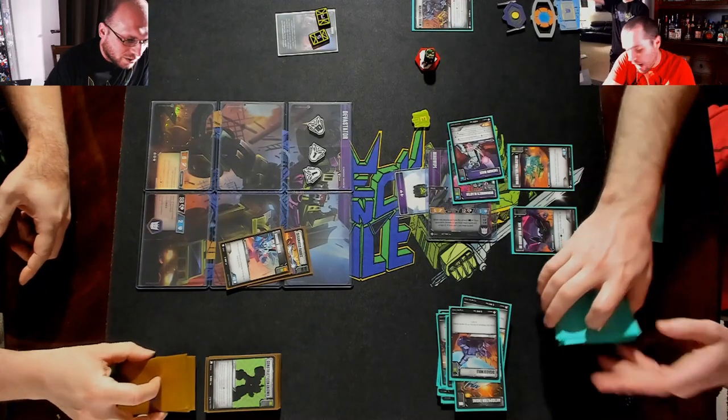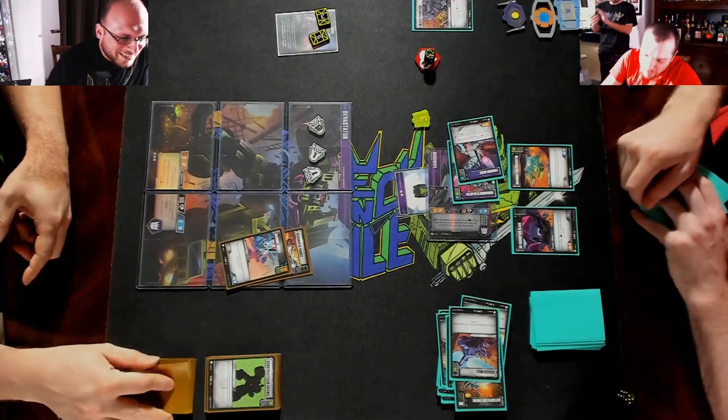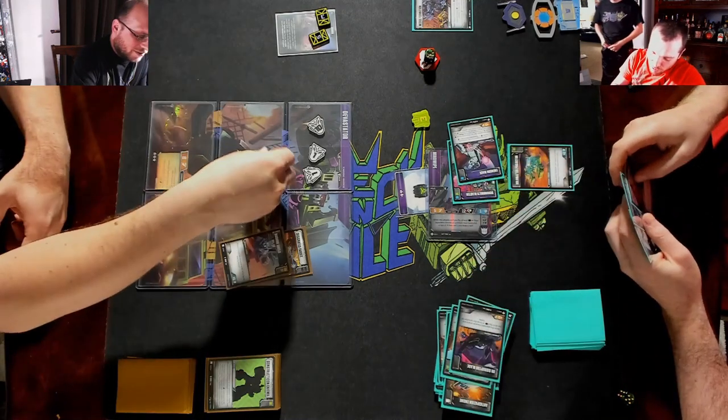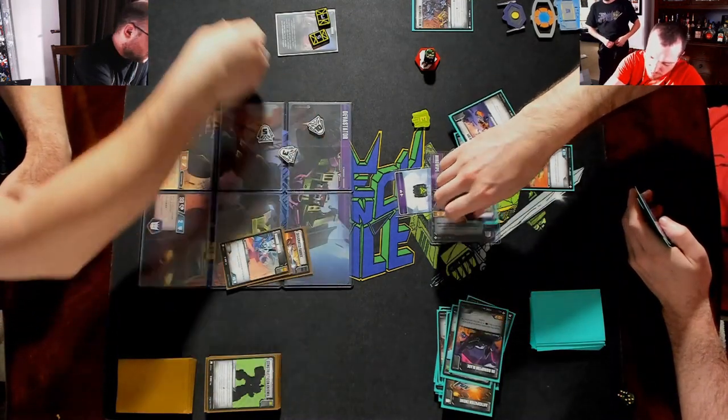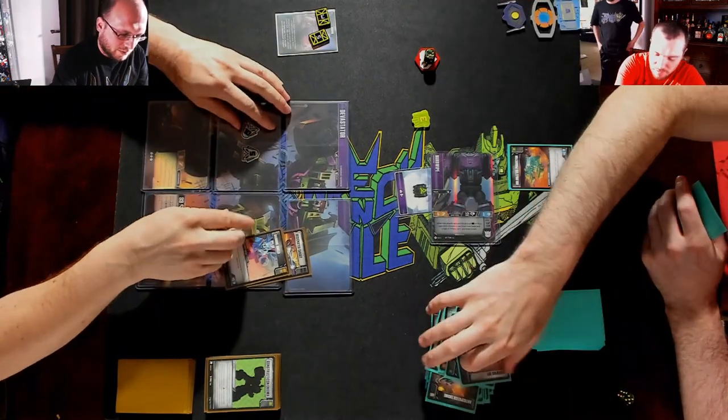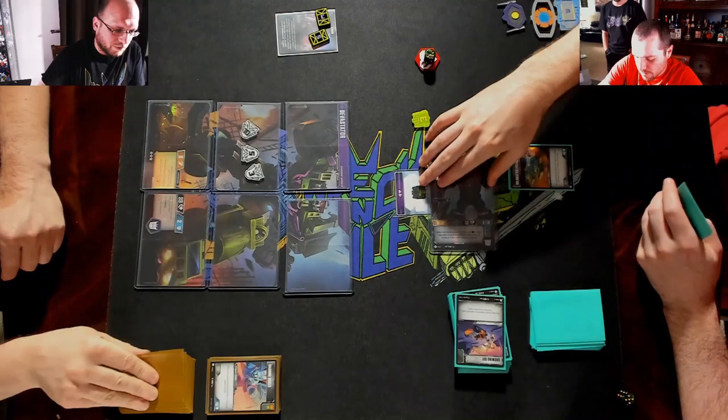One, two — and I don't even get to keep the Disruptor Blade. Swinging for eight, I take six. That goes away. I don't even get a draw card — it's showing off for Scoundrel's Blaster.